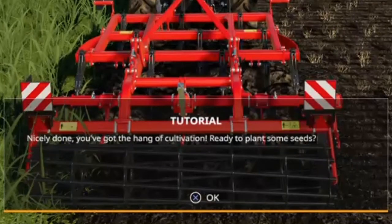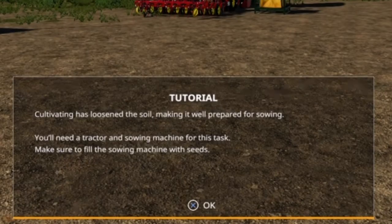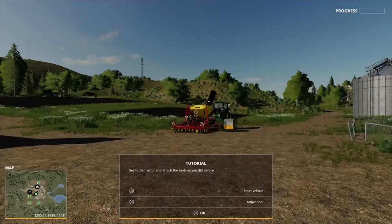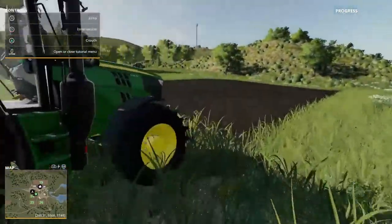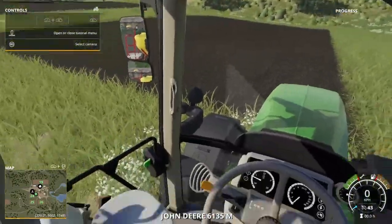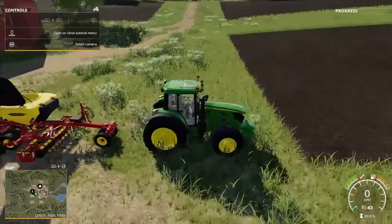You've got the hang of cultivating — ready to plant some seed! Cultivating has loosened the soil, making it well prepared for sowing. You'll need a tractor and sowing machine for this task. Make sure to fill the sowing machine with seeds. Get in the tractor and attach the tools as before. I've got the John Deere 6135M tractor. I already have a front weight attached.